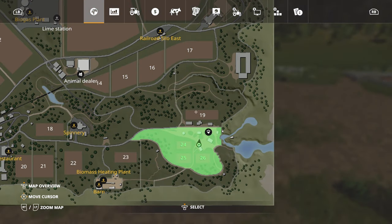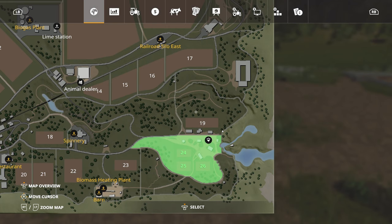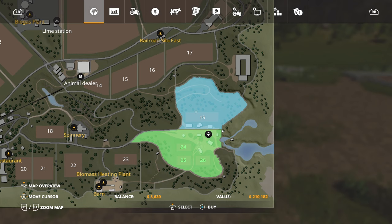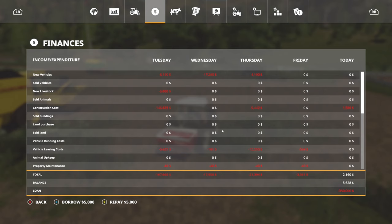Let's see here — lands. This one is $210,000 and comes with a whole lot of other land. It is the most logical next field for us to grab, just from proximity. Are we even making any money yet? We are technically making money so far today, so that's a positive. But we still have a $350,000 loan, which is kind of crazy.